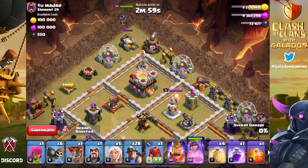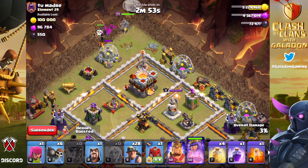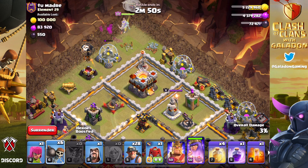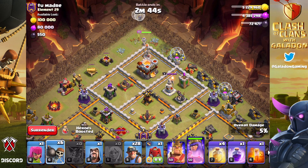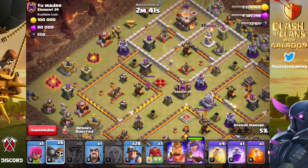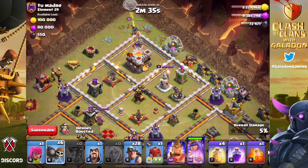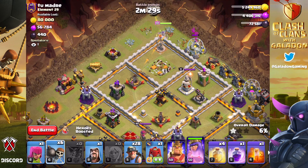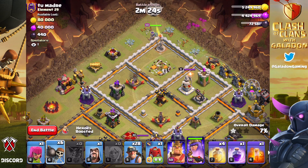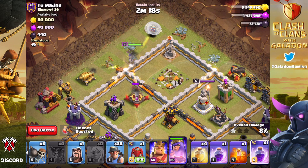Let's get into a town hall 11 war raid using my personal favorite army — and it's not baby dragons. By far, at town hall 11, your strongest option for three-star war and CWL attacks is miners, or a miner hybrid. You can bring hog riders in the clan castle, get some funneling going, and you're going to win. It's also a great way to learn queen charges, queen walks, or queen healer setups.